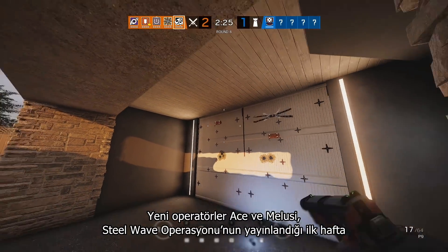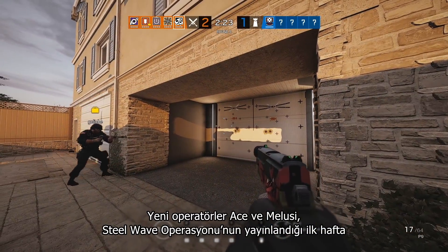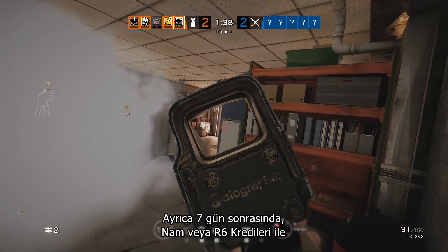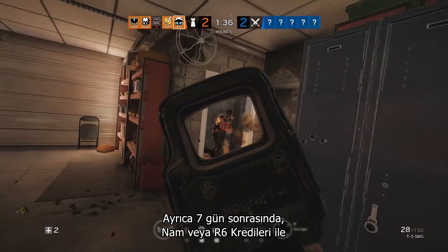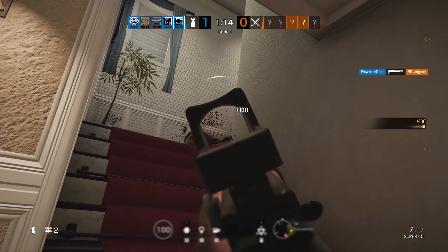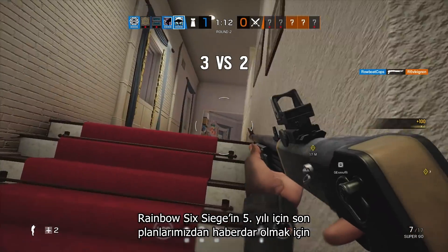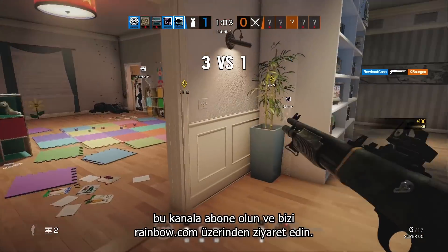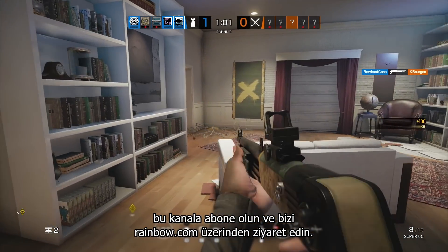The new operators, Ace and Malusi, will be exclusively available to Year 5 pass holders for the first week, and after seven days will be available for anyone to purchase with Renown or R6 credits. To keep up with the latest plans for Year 5 of Rainbow Six Siege, subscribe to this channel and visit us at news.ubisoft.com.